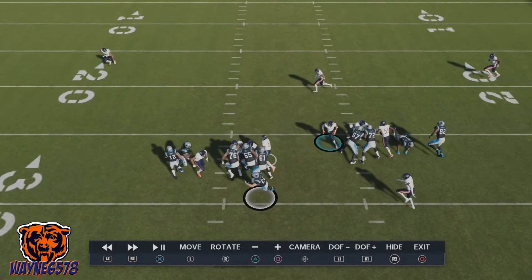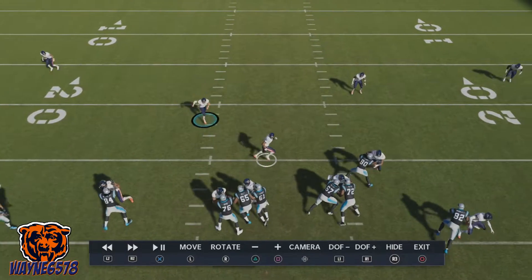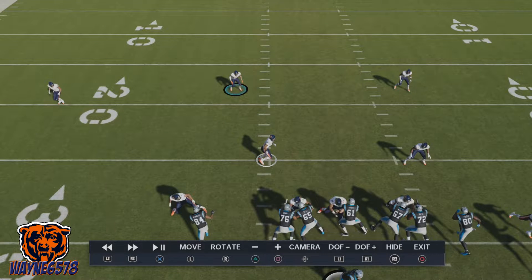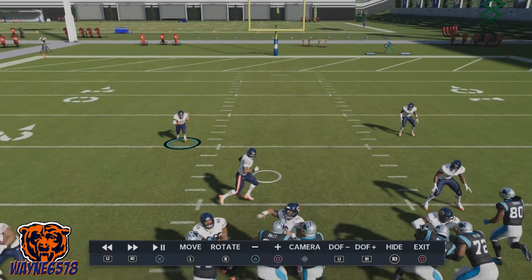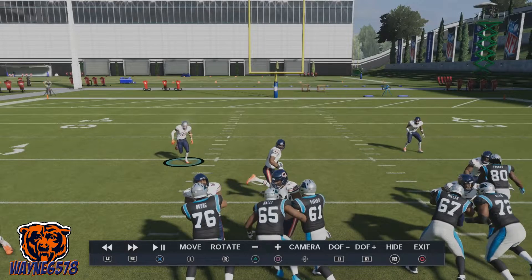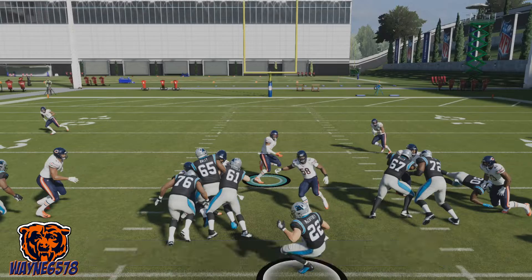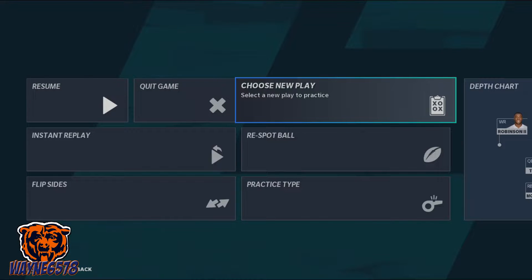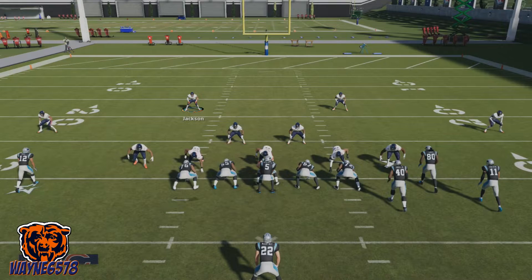I want to show you another important thing: look at our nose tackle. He is taking two defenders — two blockers are on that nose tackle because he's the biggest. Those two defenders are tied up on him, allowing your linebackers to come through and smack the ball carrier in the face. You'll see that the reason we put that big guy there will be very beneficial.